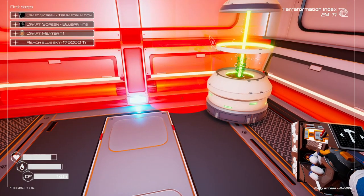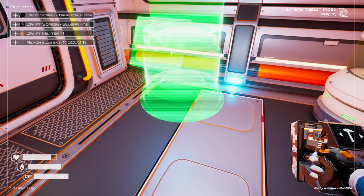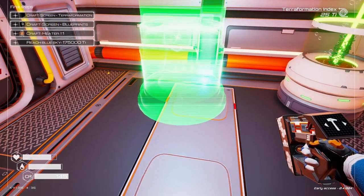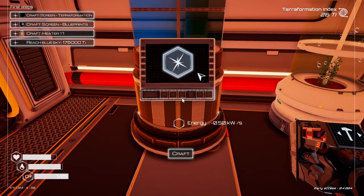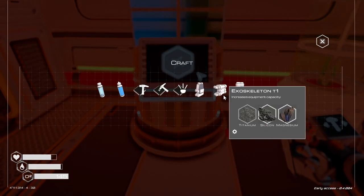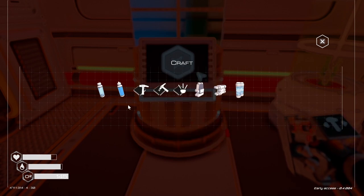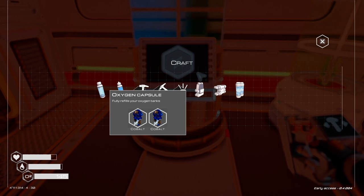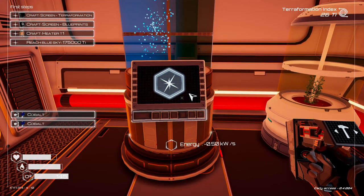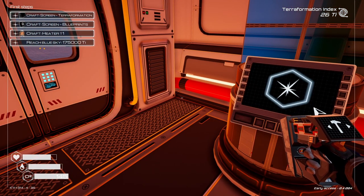Let's get a crafting station. If you use the center mouse wheel you can rotate your building. This way we can build stuff here so we don't have to go back to our other building. Let's get ourselves some more oxygen so we have a chance when we're out and about for any amount of time — because we need to get some of that red mineral.